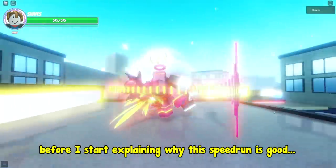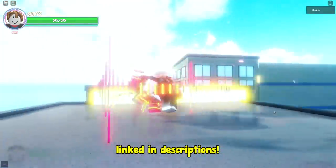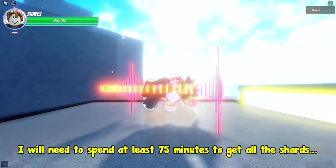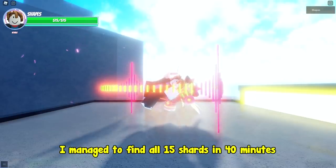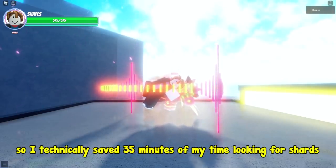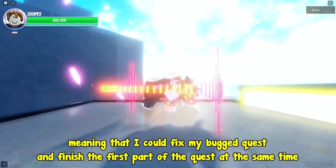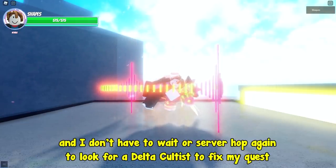Before I start explaining why this speedrun is good, I'm going to give away this Planet Shaper in my discord server, linked in the description. The time it took me to find the 15 shards carried this speedrun by a lot. I would need to spend at least 75 minutes to get all the shards if I didn't server hop, but since I server hopped and prayed, I managed to find all 15 shards in 40 minutes, so I technically saved 35 minutes. The best part is that the delta cultist and the last shard spawned together, meaning I could fix my bugged quest and finish the first part of the quest at the same time.